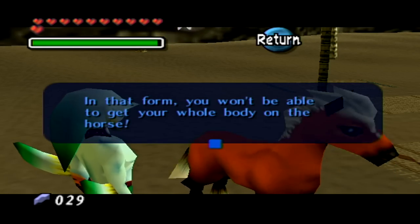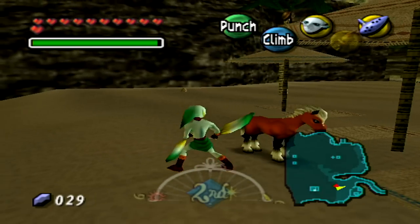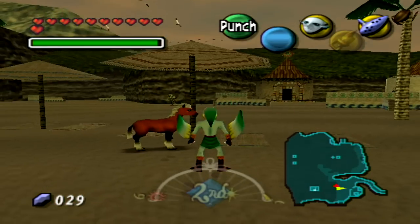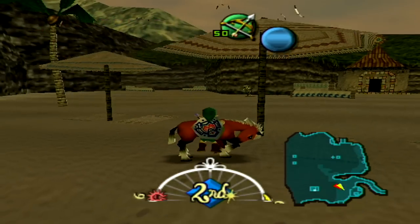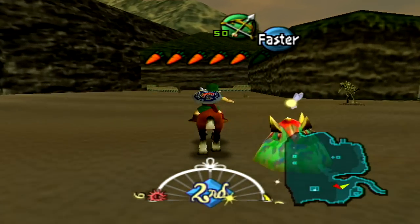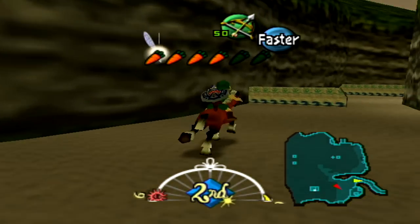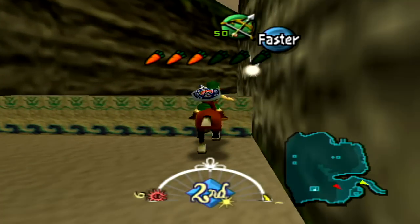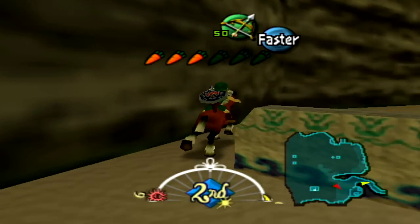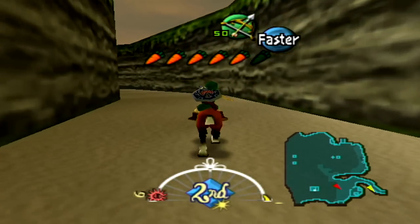In that form, you won't be able to get your whole body on the horse. Hey guys, welcome back to The Legend of Zelda Majora's Mask. I'm Zelda Master, and in this episode we're gonna have to turn into a kid to ride our horse, because apparently the Zora is just too big for it. What we have planned in this episode is a couple more side quests around Great Bay, and then we're gonna be making our way to the temple itself. Let's go ahead and get started.